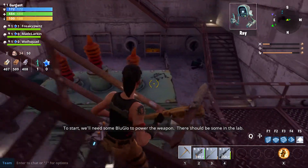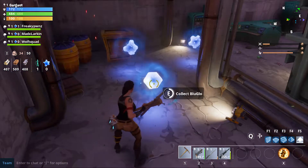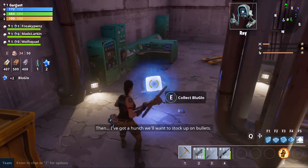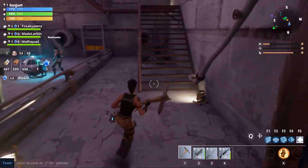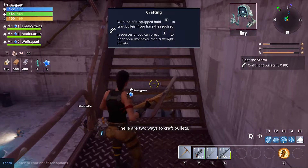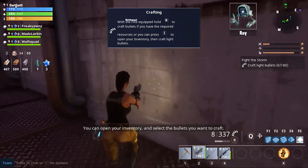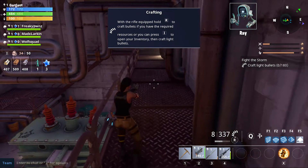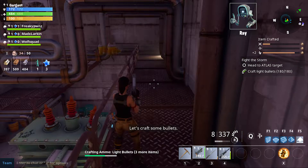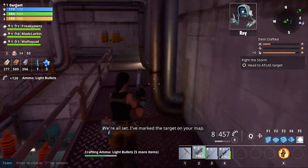We'll need some blue glow to power the weapon — there should be some in this lab. I've got a hunch we'll want to stock up on bullets. There are two ways to craft bullets: you can open your inventory and select the bullets you want to craft, or you can hold reload on your current weapon to auto-craft the bullets you need. Let's craft some bullets — that's actually very unique and good.